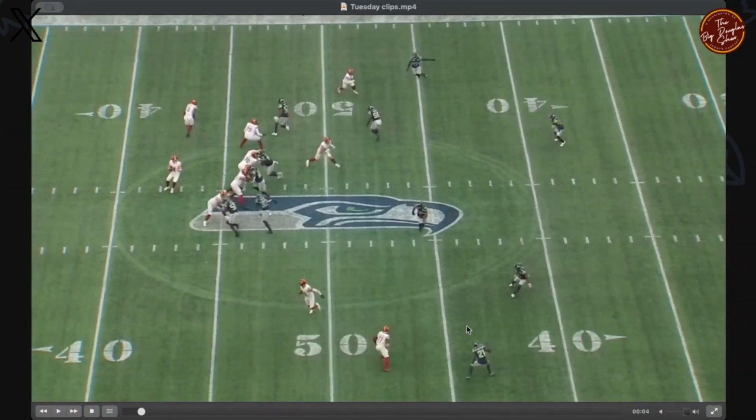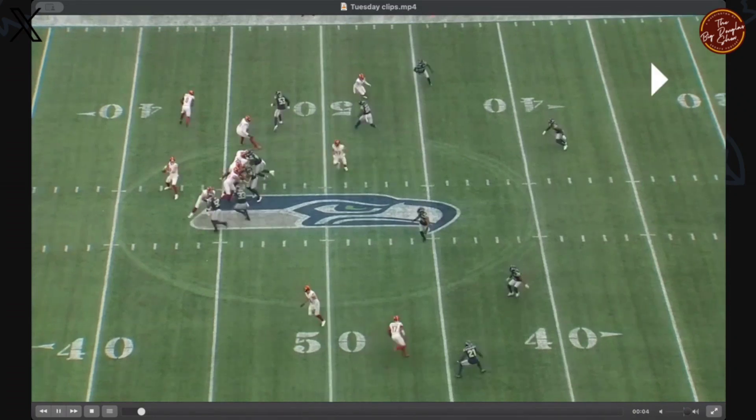As we get into it, we can see that the safety is crashing down, the linebacker is moving across, and the corner is ready to bite up. So that slant route to McLaurin is not going to be there. The corner is going to drive down on the flat route, so that's not going to be there either — and that's going to buy Jamal Adams time to come free between the right tackle and the right guard.